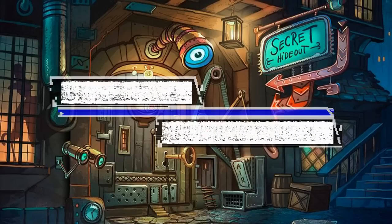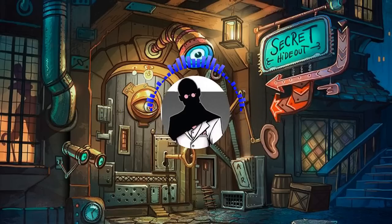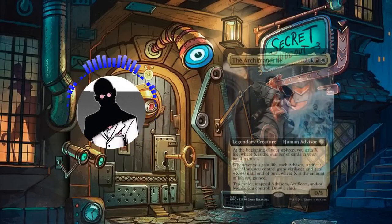Hello everyone and welcome to another episode of Cutrate Commander, the series where we take a look at low-priced commanders and make budget decks with them. My name is Grazit and today we'll be looking at a build featuring the leader of the Order of the Ivory Towers, the Archmandrite.